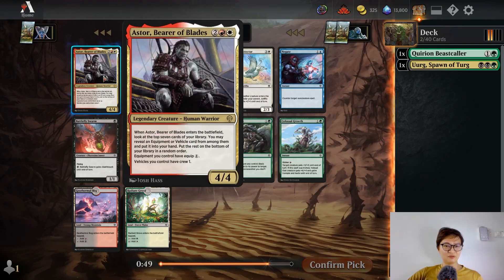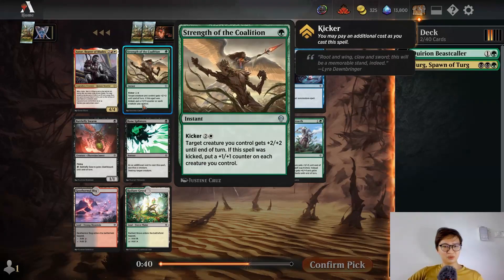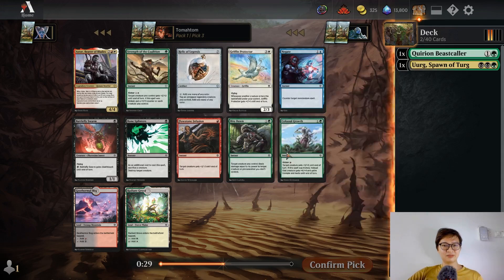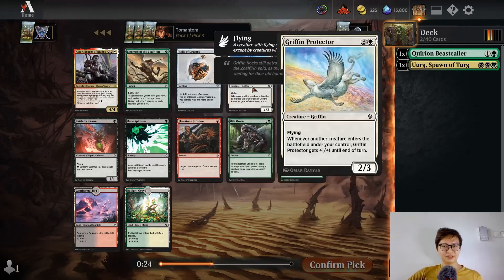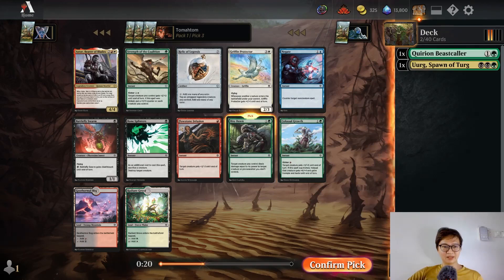Look at the top seven cards, reveal equipment or vehicles. So if we don't have a vehicle or equipment, this is just a four-mana 4/4. One mana, plus-two plus-two kicker — put the counter on each creature you control. That's fine, a pump spell. Bite Down is a good removal spell. I probably pick Bite Down although I like the land too, but I'll take the solid removal spell.